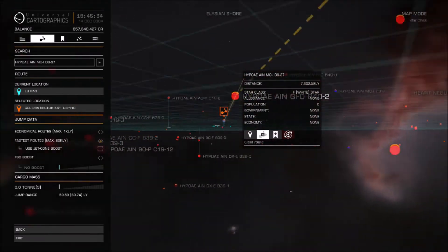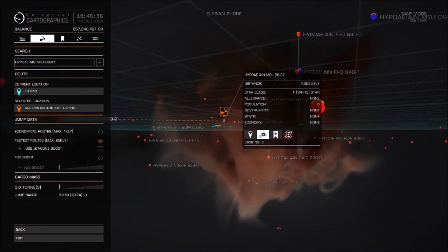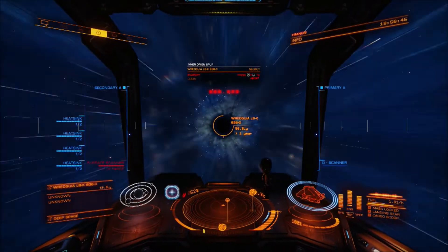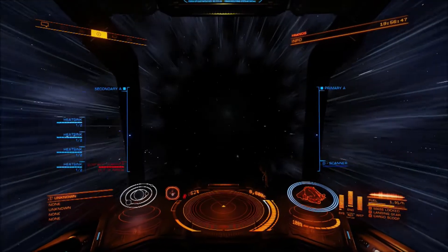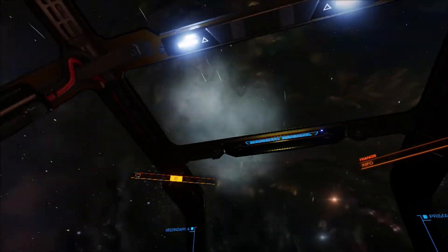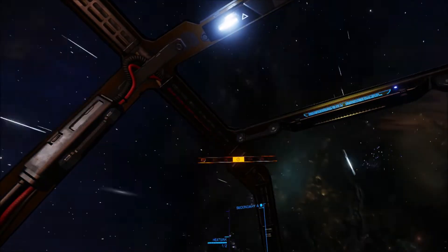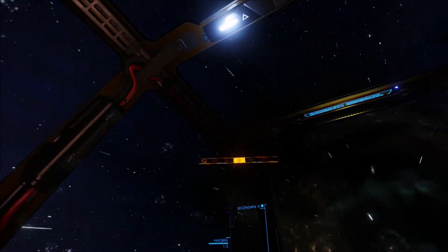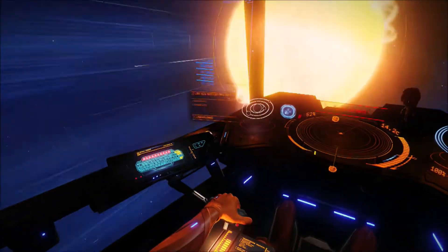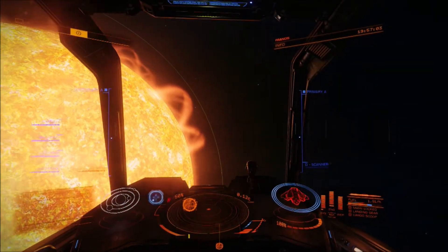I decided to go to the Heart and Soul nebula out towards the rim. I thought it was a funky place to visit, and apparently there's more chance of spatial anomalies and alien stuff in and around nebulas, so it seemed like a good pick. Two nebulas for the price of one — they're quite close to each other, somewhere I haven't been before, and somewhere I thought looked quite cool.